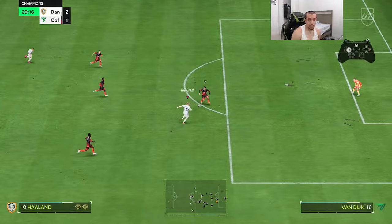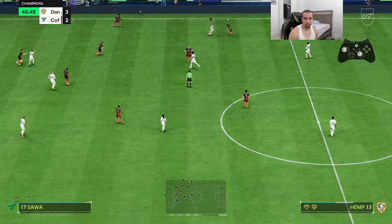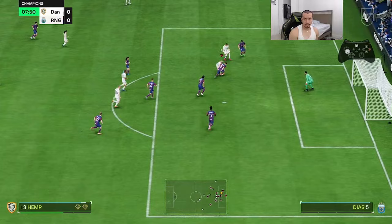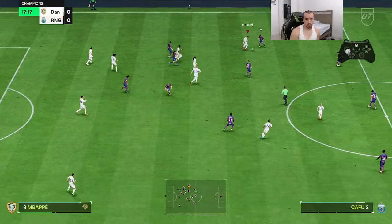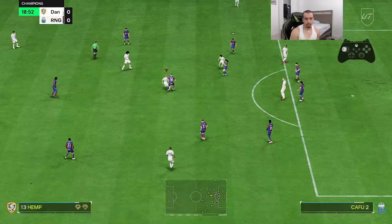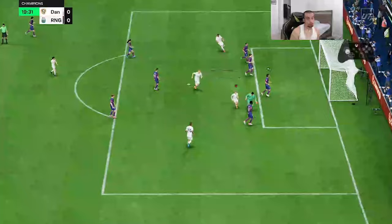Another great pass to Haaland — that's an assist. She does have through pass on plus, so that's a W. Pretty smooth on the dribbling — I also like her R1 dribbling. This guy is just second-man pressing, which is quite annoying. A beautiful finish from Hemp — little Trivela inside the box, that was fire!